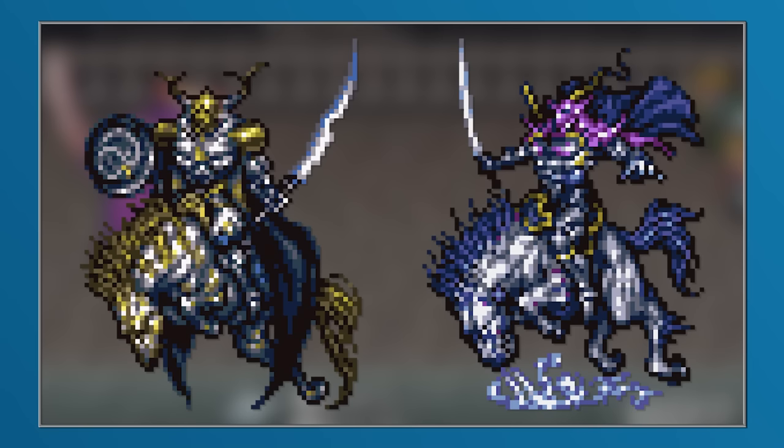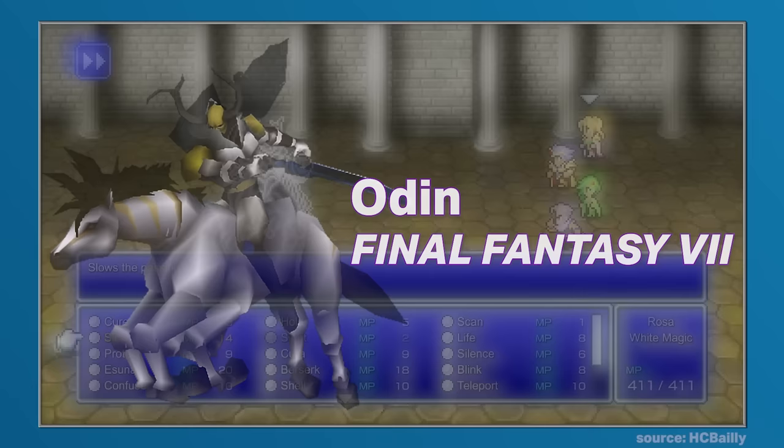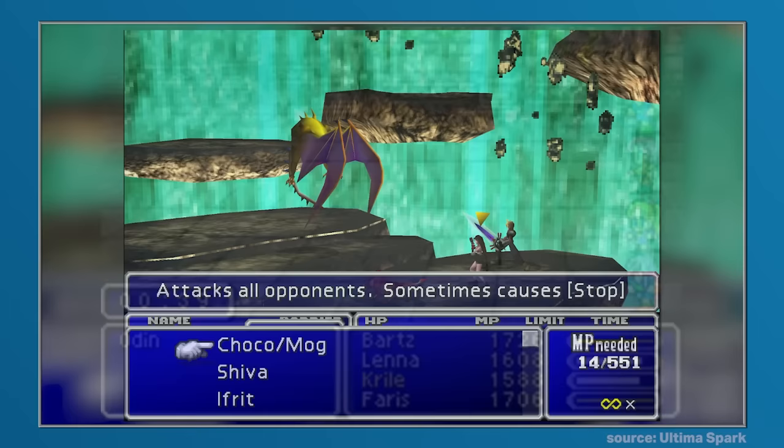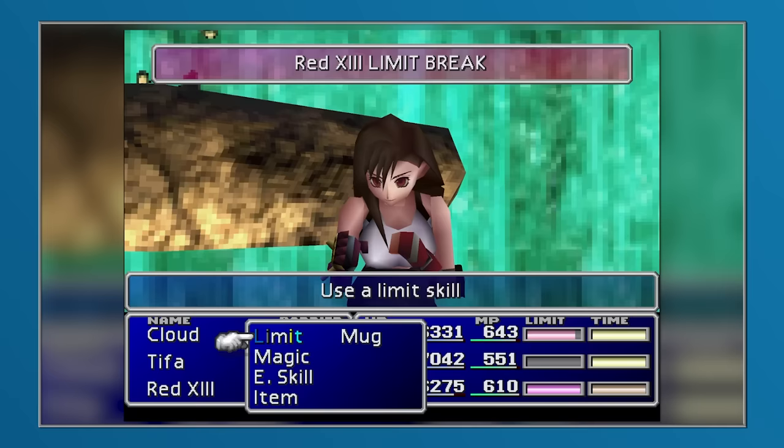Raiden would then sport a very similar design, but the horned helm would be removed, as with the shield. By this point in the franchise, there had been four iterations of Odin. But whereas clear similarities could be seen between the Odin that appeared in Final Fantasy III, IV, and VI, the Odin that appeared within Final Fantasy V was quite unique by comparison. And when work commenced on Final Fantasy VII, the developers chose to use that unique variation as a base for their efforts.